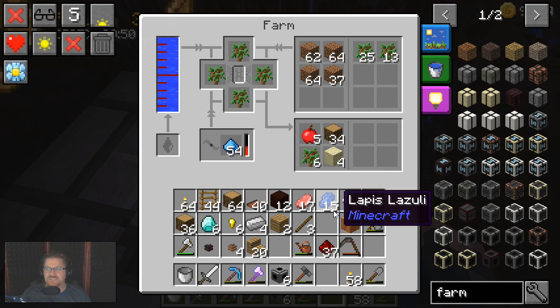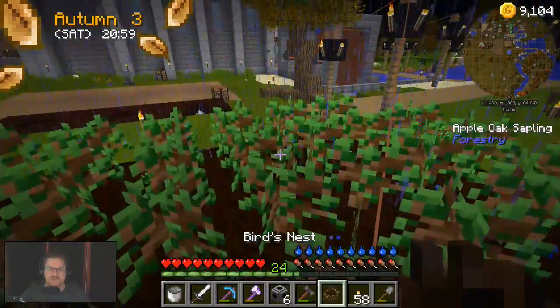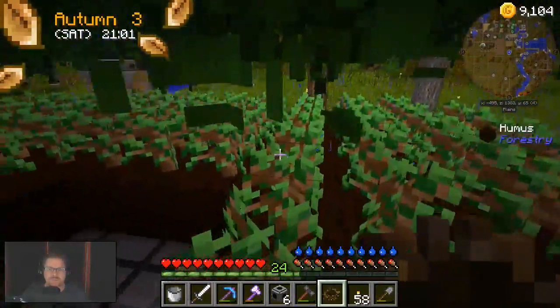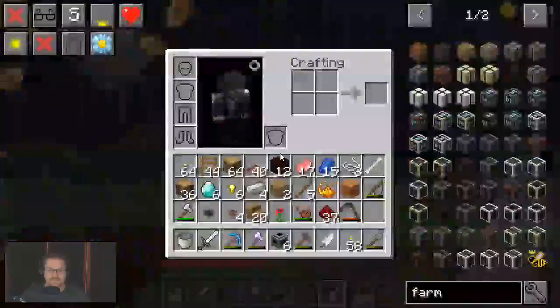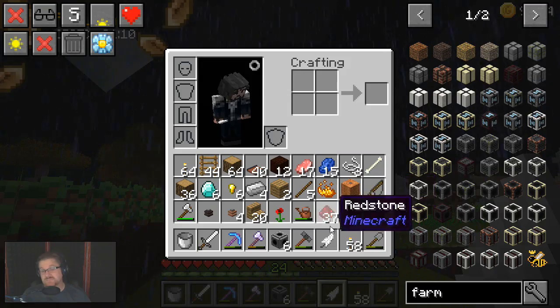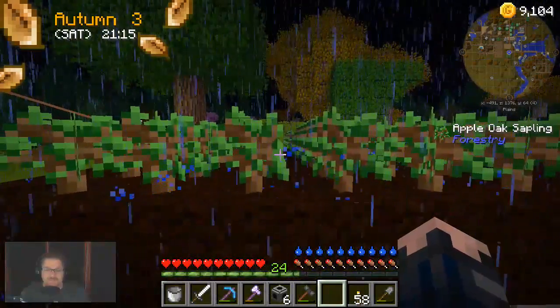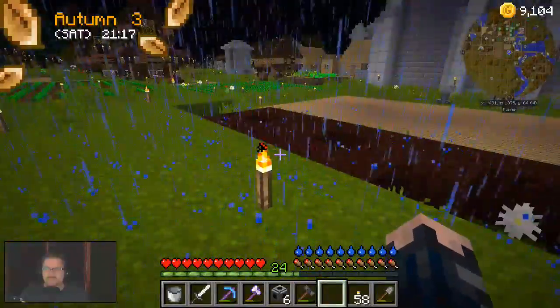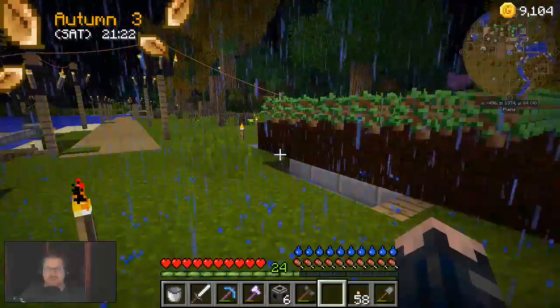Just to make sure I feed this thing dirt every now and then - that's not really a hard thing, I don't think. So now, yep, the tree farm - she be going. Get a few more bird's nests. What did we get there? Feather. Blaze powder definitely spawns. Okay, so that's cool - that's really cool. So we're starting to get into our Botania, we have our tree farm happening again.